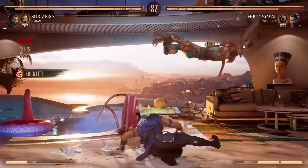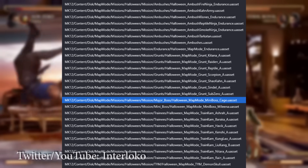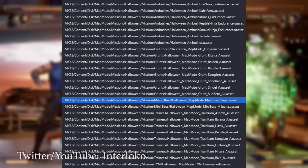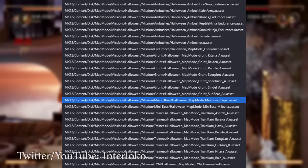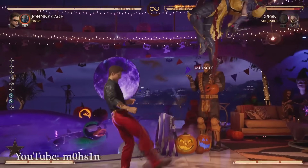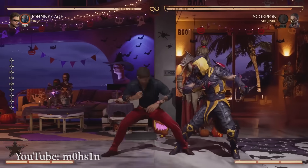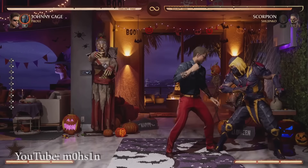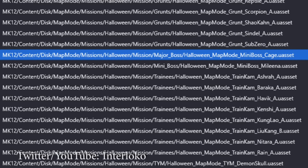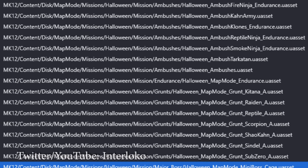We talked about fights and some bosses — here on your screen are all the files relating to the events that are going to be taking place in this Halloween update. The one highlighted relates to the major boss of the event, which will be Johnny Cage — likely a robotic Johnny Cage based on the dialogue revealed in Interloco's video. We also have the mini-boss being Mileena, 15 standard fights, 7 ambush fights, 1 endurance fight, and 1 Test Your Might event.